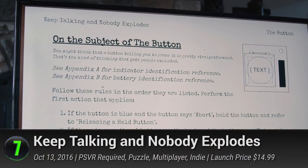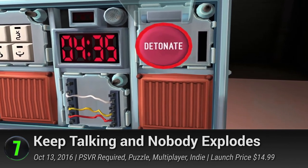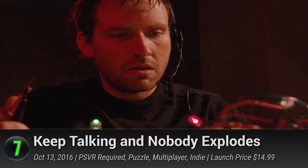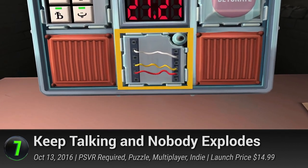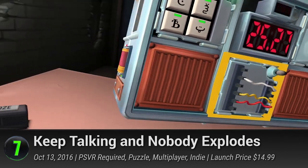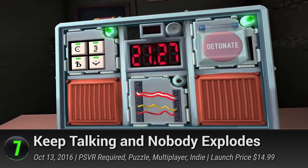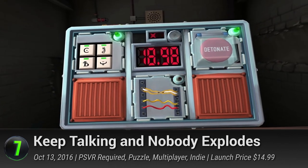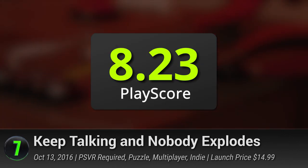Number 7: Keep Talking and Nobody Explodes. Panic-driven bomb defusal has never been this fun. This stimulating party game offers a different kind of adrenaline as you come face to face with the logic puzzles of a ticking time bomb. Work together with your team of supposed experts and test your comprehension skills as they guide you through knob, wire, and symbol. An addictively frantic party game, it has a PlayScore of 8.23.